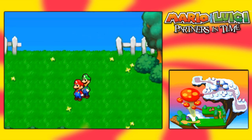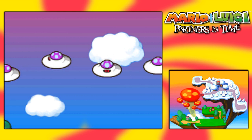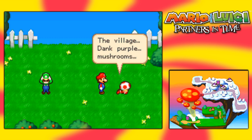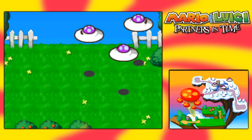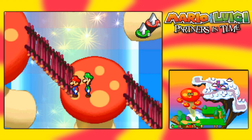Green path ahead, and we can see the village. There's a not-so-secret invasion happening here - we can see purple mushrooms and a poor toad getting abducted, really showing the dangers we're going to be facing. Anyways, let's head to the village that's up ahead.